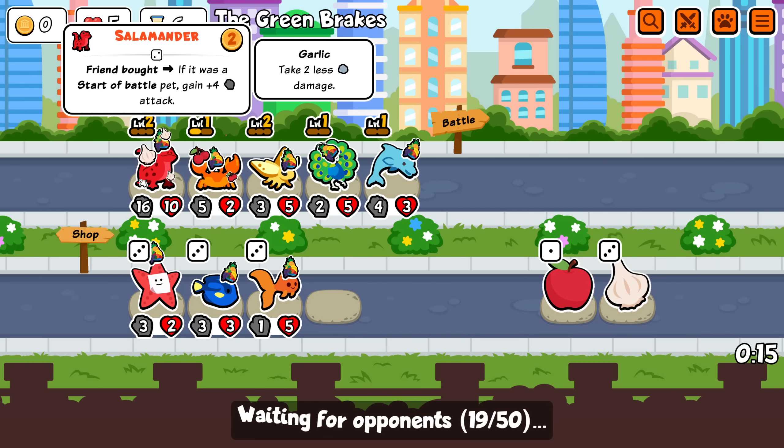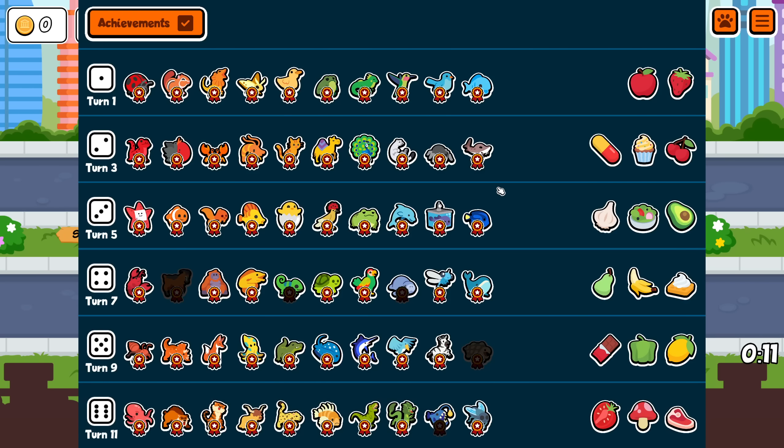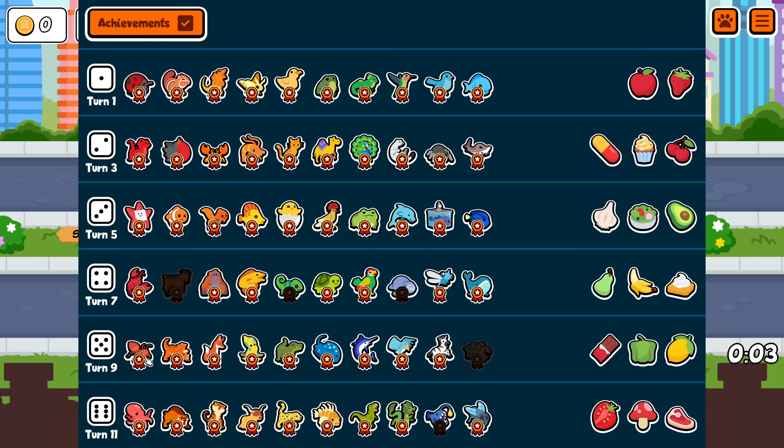Maybe I should have been buy-selling more stuff just for the salamander instead of rolling. Because I don't think there's many things this early that I'd keep permanently, so maybe I should have just been buying to get the extra attack. Not that I need it now, but I don't see myself getting rid of this for a long time.